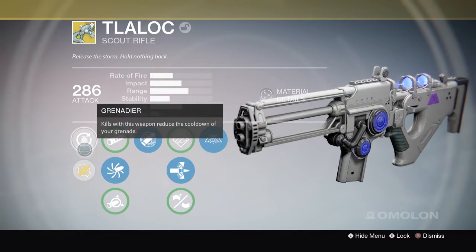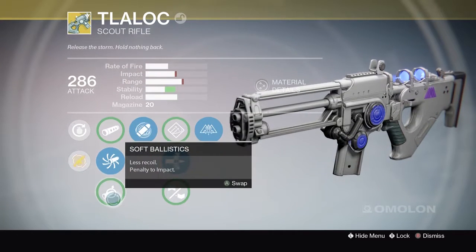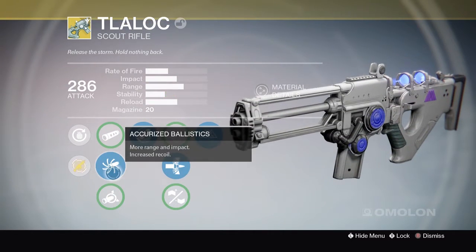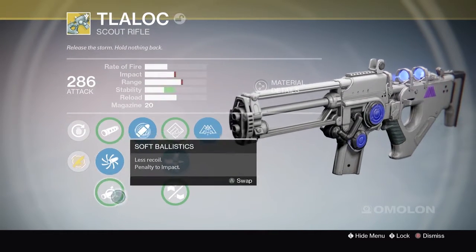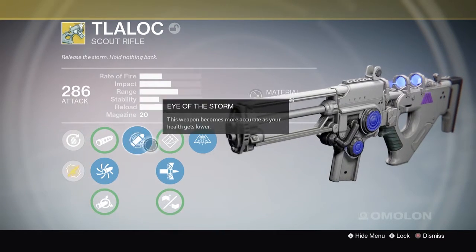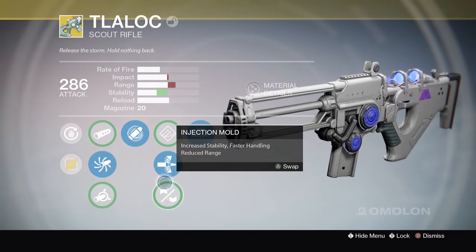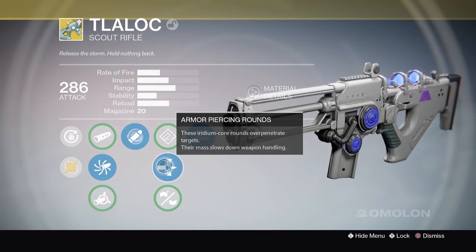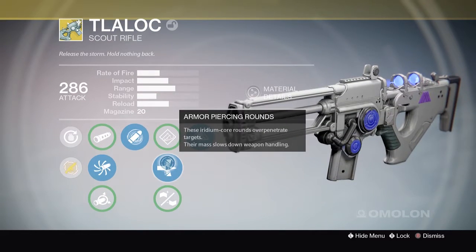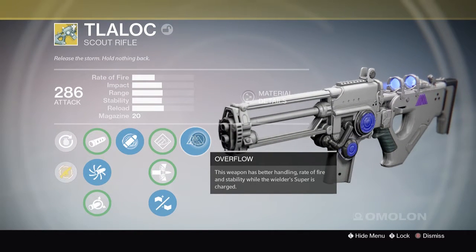The weapon perks are as follows: Grenadier — kills with this weapon reduce the cooldown of your grenade, which is very nice. It also has Smooth Ballistics, Accurized Ballistics, and Soft Ballistics. I went with Accurized Ballistics because it looks like it gives a bit more impact. Then there's Do or Die, which makes the weapon more accurate as your health gets lower. Also Hand-Loaded, Armor-Piercing Rounds, and Injection Mold. Armor-Piercing over-penetrates targets, which is pretty useless in PvP, so I'll probably go with Injection Mold.